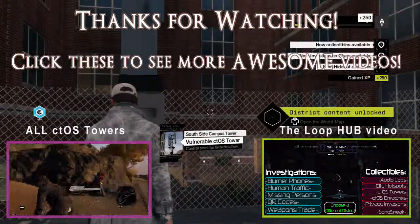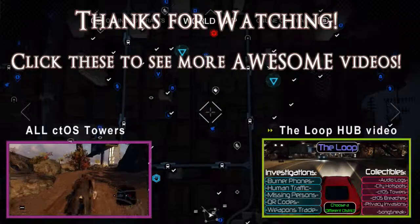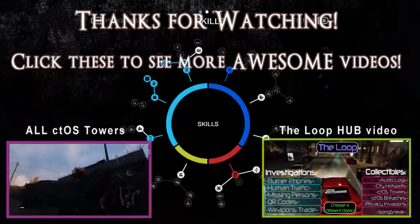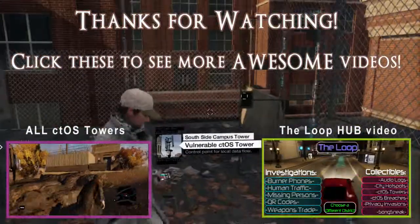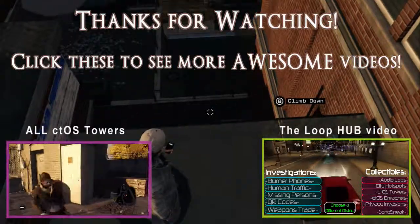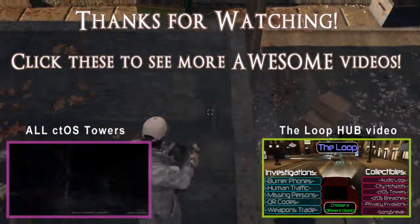Thank you very much for watching. After you unlock this, make sure you click on the video on the right — it says the Loop hub video. I have a hub video that shows you all the collectible and investigation missions in the Loop, so you'll be able to really hone in and choose exactly which mission you want to see without being bombarded with missions from other districts. Also make sure you watch my other videos on how to unlock all the CTOS towers in Watch Dogs, because I have videos on all of them.